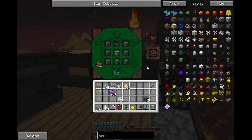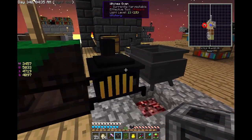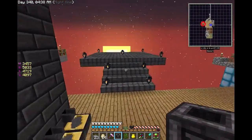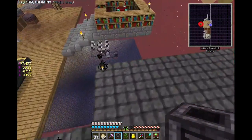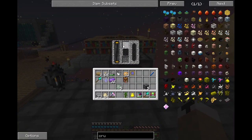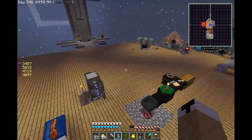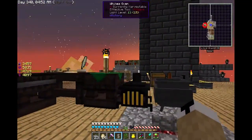Yep, I knew it was going to cost essentia - the alchemical furnace. What this does: I'm actually going to put this up here on my new Thaumcraft platform. I'm going to put something in here and it's going to transform it into essentia. I need some essentia jars.